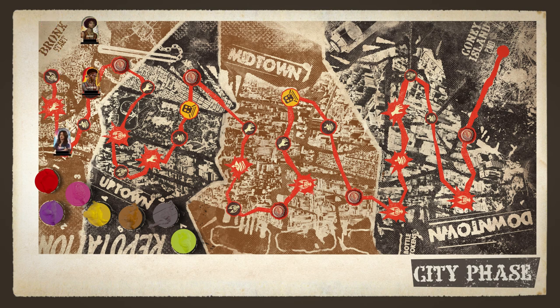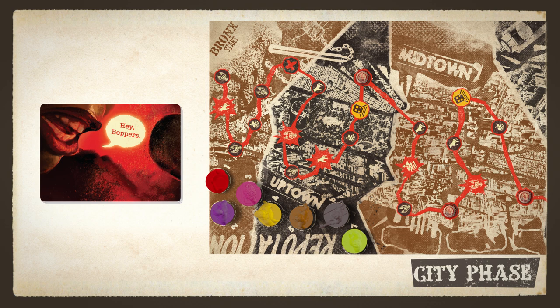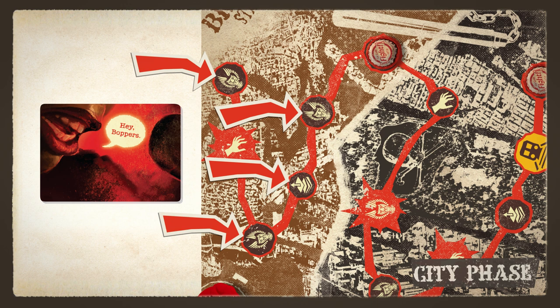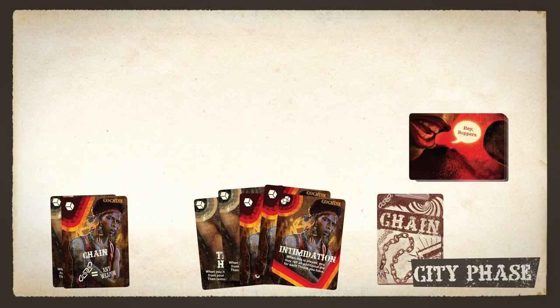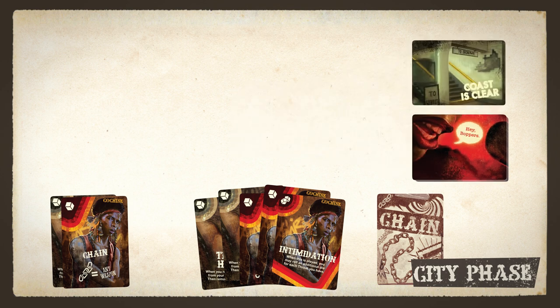To get to Coney Island, someone must stop at each fight token on the board. When you stop at a fight token, remove it from the board — then you're challenged to a fight, which we'll explain in a moment. After resting or moving, reveal bopper cards from the deck one at a time. If you rested or moved to a brown regular space, reveal one bopper card. If you moved to a red threatening space, reveal two bopper cards. If you moved to a yellow subway space or a fight token, you don't reveal any. If you reveal a Coast is Clear card, nothing happens — place it in the bopper discard pile.